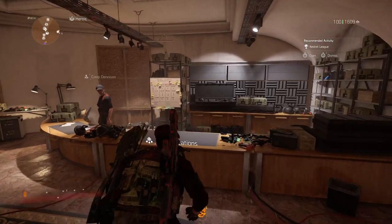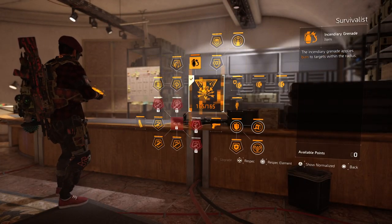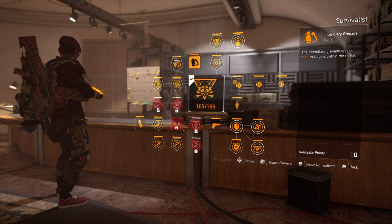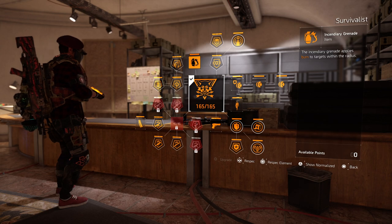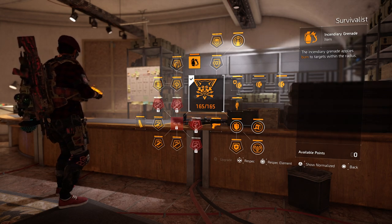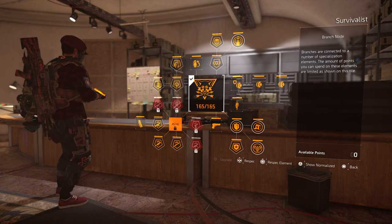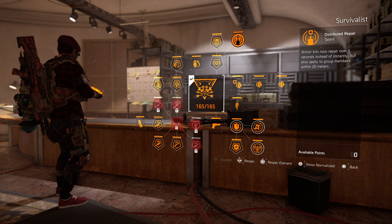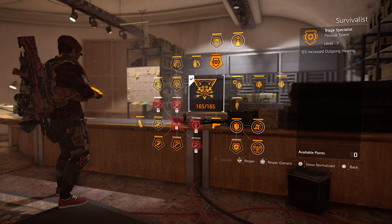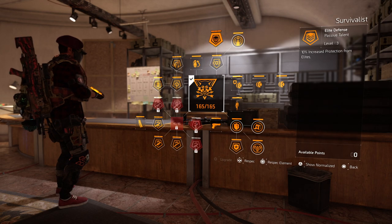Starting with the specialization, we are using the Survivalist today, because we're using the Tip of the Spear gear set and we need the special weapon — it synergizes quite well. The main things we're taking advantage of are the synergizing weapon damage, the crossbow which is a big part of it, and the fire grenades which are quite nice for holding enemies back.